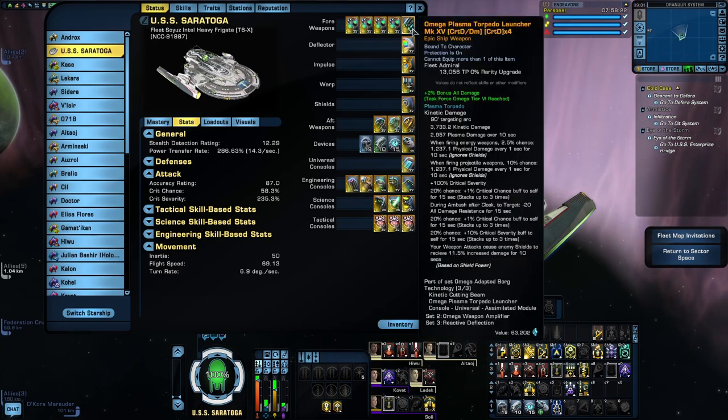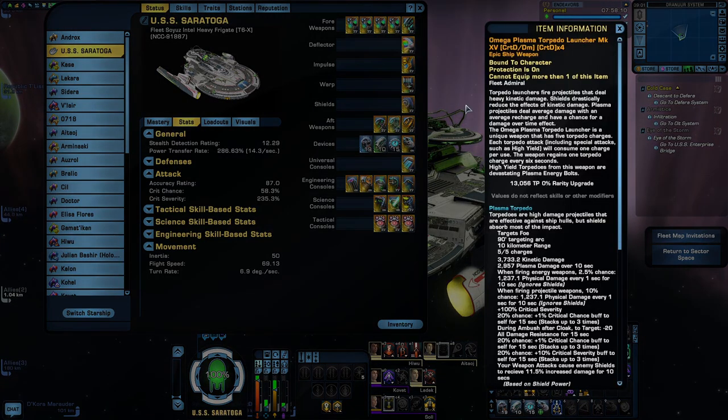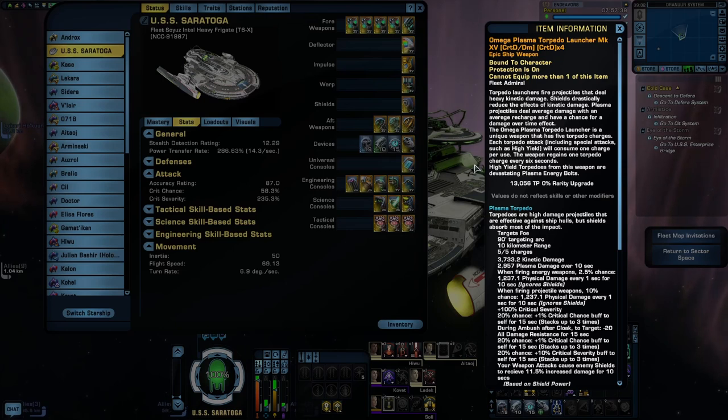The more obvious one is the Omega Plasma Torpedo, which comes from the Task Force Omega reputation and is part of the Omega Adapted Borg Technology set. On the surface it's much like a normal Plasma Torpedo, but it has some special effects as reputation gear. The torpedo has a charge effect that gradually builds up over time and is consumed as it fires, and it has a unique firing mode under Torpedo High Yield — instead of a normal High Yield Plasma Torpedo, this fires Plasma Energy Bolts, very similar to the energy bolts that V'ger fires. Killing a ship with one of those bolts triggers a unique animation similar to what happens when V'ger destroys a ship, leaning into the theory that V'ger has a connection to the Borg's creation.